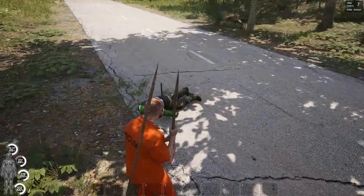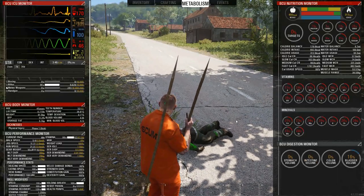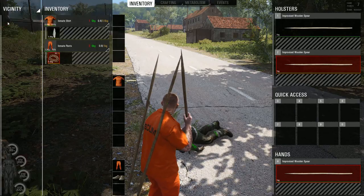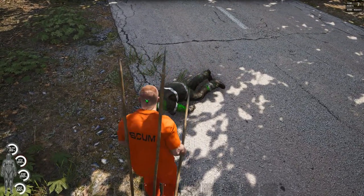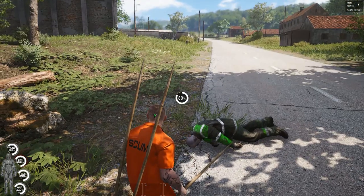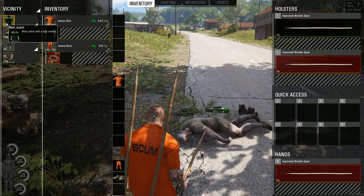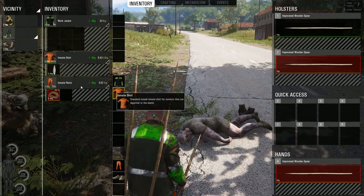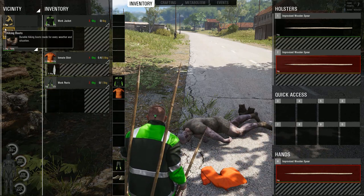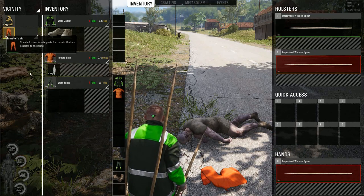Now bring up your inventory, left click and it's back in your hand. We're going to search him — the gear he's wearing is the gear we're going to get. We got a work jacket and work pants. Some hiking boots that are nicer than ours. We're going to take these gloves. Now we're going to cut up our pants — we should get clean rags from that. Right click and cut into rags. We got three clean rags.